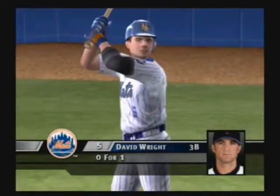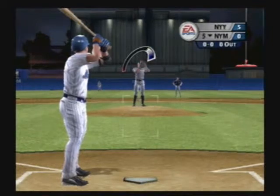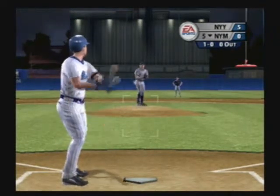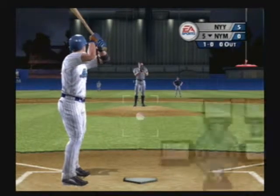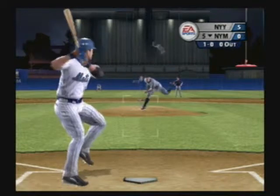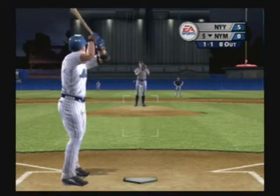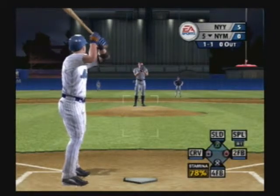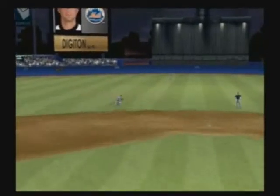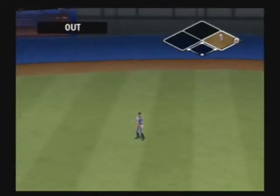Up next, David Wright. One ball and no strikes. That was a purpose pitch — fastball out of the zone, hoping the batter would chase. And he puts this one away.